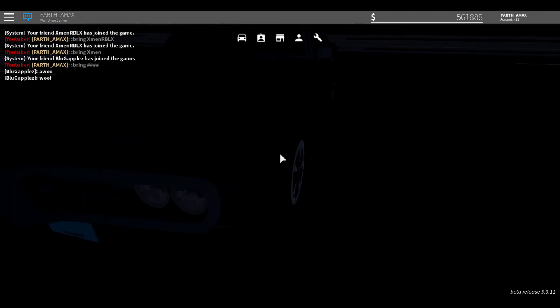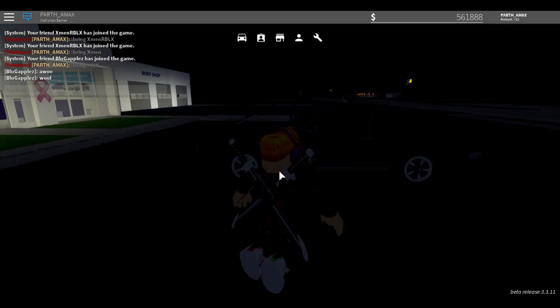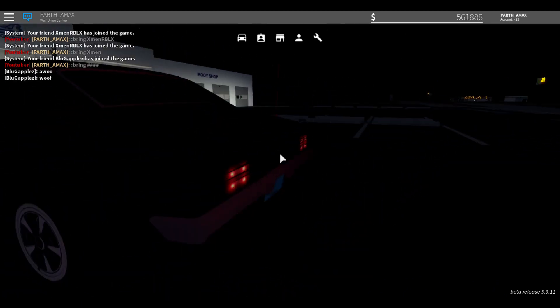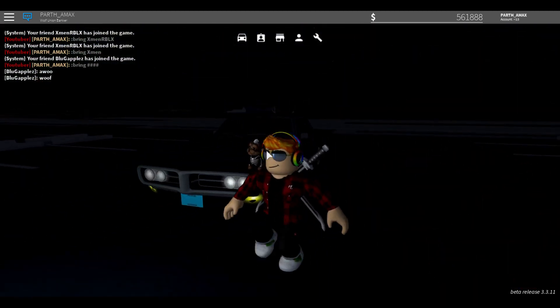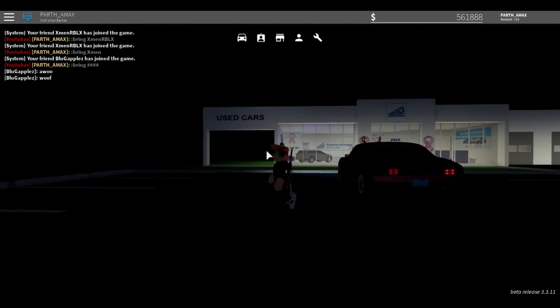Right here, this is the Firebird. You need different headlights right here — the lights are pretty nice. These are hazards — right there, there you go. Hazards are really cool. Brake lights — no brake lights on this one.